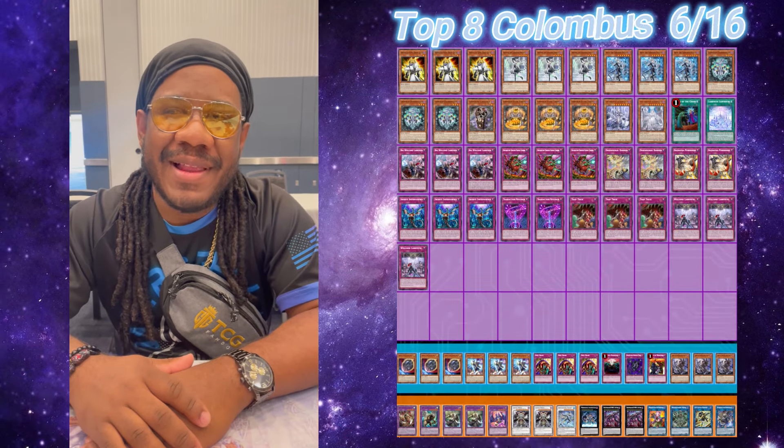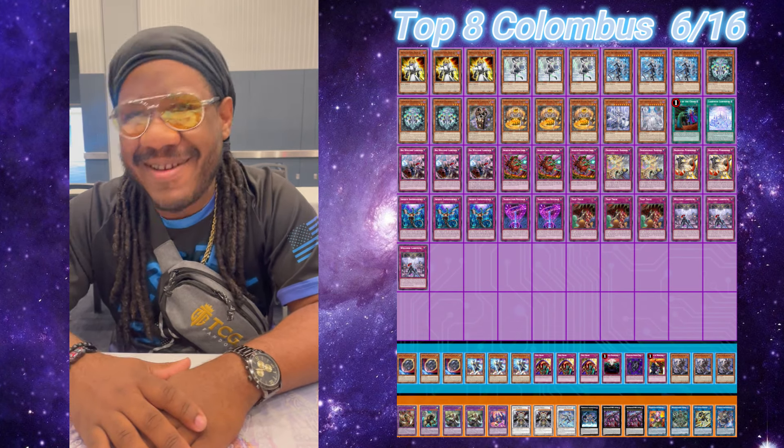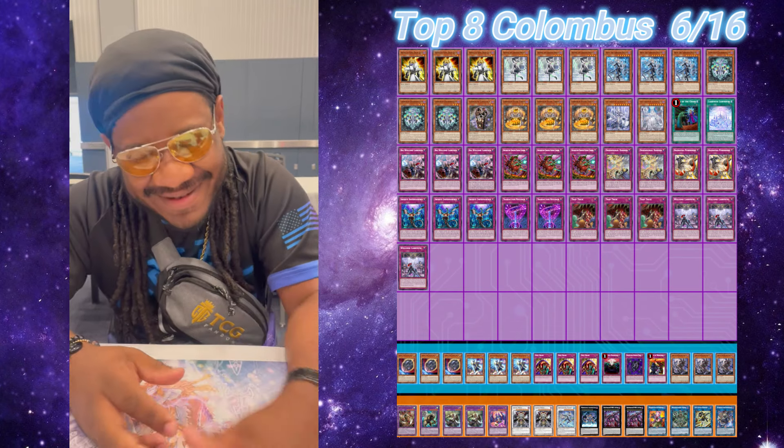And what did you do today? We top-eighted today, playing the Columbus Regional. Flipping Trap Cards, being a Menace of the Society, playing Labyrinth. Okay, we love being Menace of the Society here in Ohio.